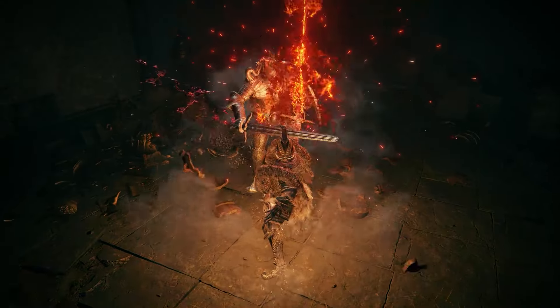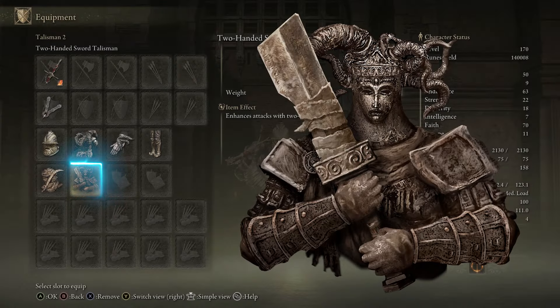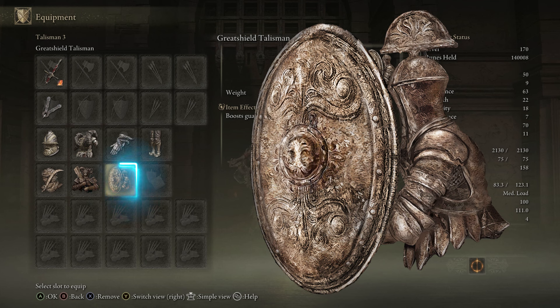That's the creep that locks you in and then does that weird laugh — yeah, that guy. The second talisman is the Two-Handed Sword Talisman, which increases your damage by 15% when two-handing. That is straight-up free damage. It is found inside the highest structure in the Temple Town Ruins. Our third talisman is the Great Shield Talisman, which reduces stamina consumption while blocking. This is so you don't run out of stamina if you miss a deflection, or if you are in a tight spot and just want to block all incoming damage — it will allow you to block a lot more than you normally would.